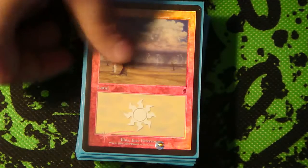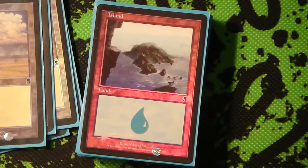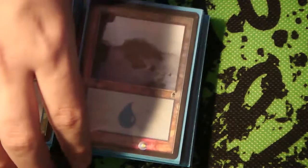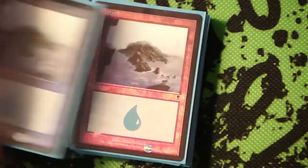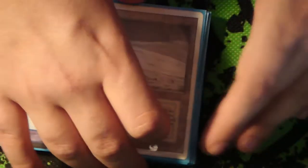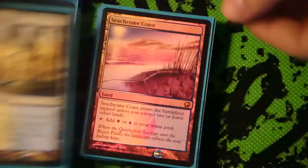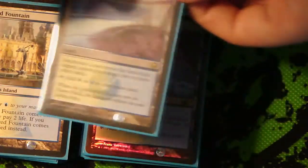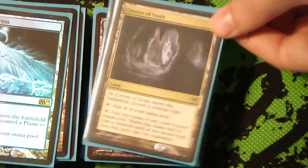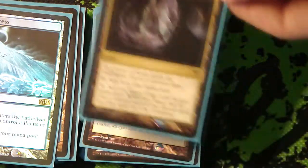Starting off with the mana base, we've got 5 Plains and 11 Islands, because this deck is much more blue-heavy than it is white, since most of the removal I'm using is white-based. We've got a Tundra of course, because we need duals, and a Hallowed Fountain, a Seachrome Coast, Glacial Fortress, Cavern of Souls - in case you're playing against another blue deck, you can play Cavern of Souls, name Spirit, and then they can't counter your Geist.